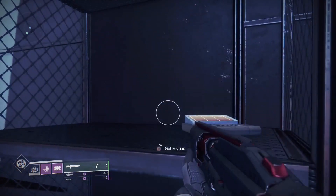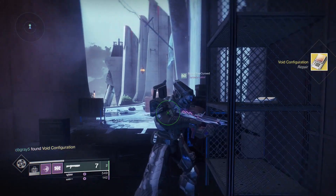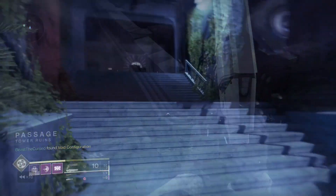After that, you're going to need to grab three key cards — a red, a blue, and a green one. I'm going to be showing you guys these locations real quick. Let me show you where these are, and we'll come back after you get them.